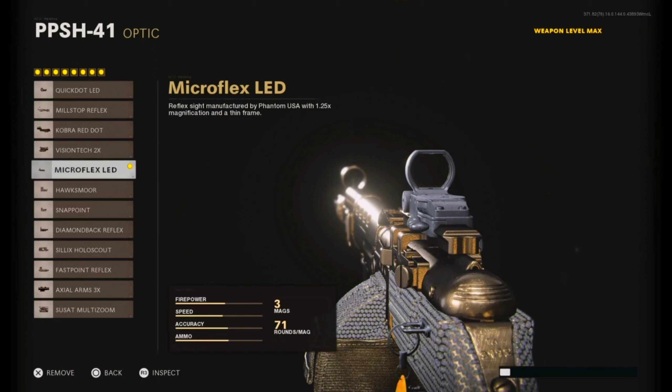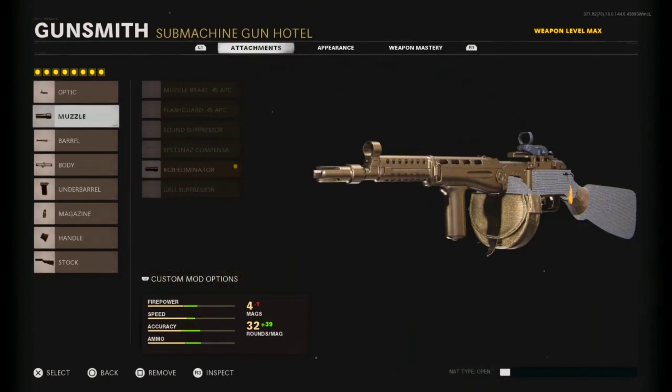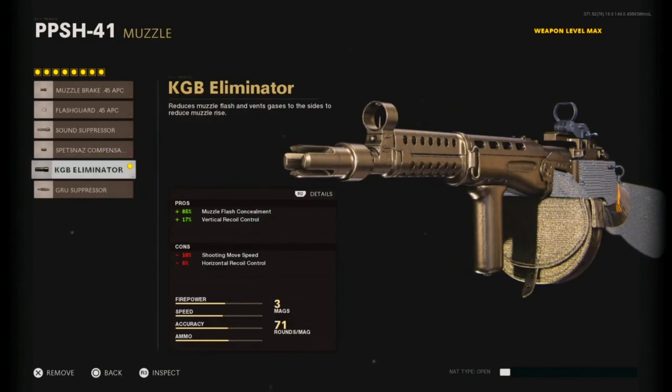I understand if you guys don't use this optic, it's completely fine. I wouldn't use it if there wasn't that much of a kick to this gun, but unfortunately there is. We have the KGB Eliminator as the muzzle — 85% muzzle flash concealment.